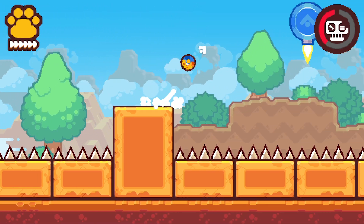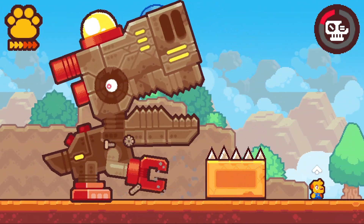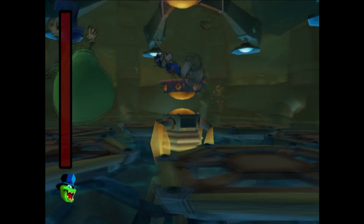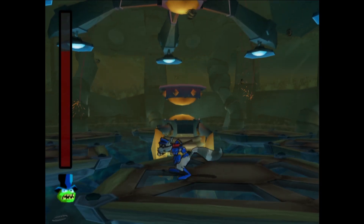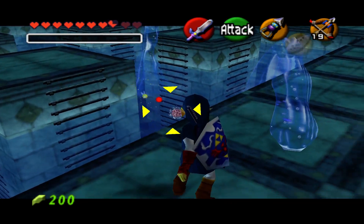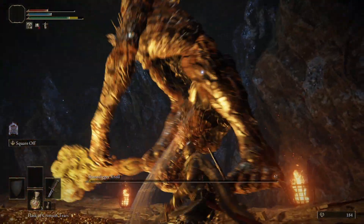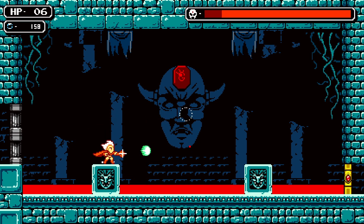Some games feel like they have bosses just for the sake of having them, and beating them is mostly just a matter of going through the motions. Other games have bosses that are nigh impossible if you don't come with the right builds or the right equipment. One all-too-common trope is for a boss to be invincible for most of the fight, until a moment arises in which a weak point is exposed. These kinds of fights usually amount to a lot of dodging and waiting, which can grow tiresome. I don't necessarily think that there's one best way to design a boss fight — it all comes down to what kind of experience you're trying to create. That being said, I have noticed a pattern in the types of encounters that I enjoy the most.